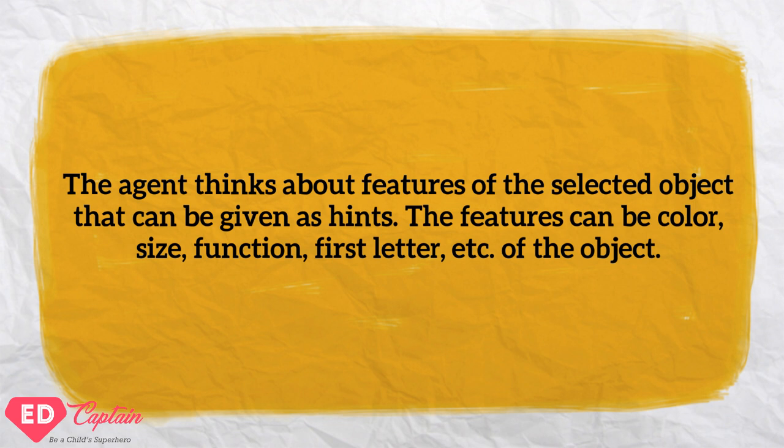Once the object is selected, the agent thinks about the features of the object that can be given as hints. These hints could be color, size, function, first letter, and so on of the object.